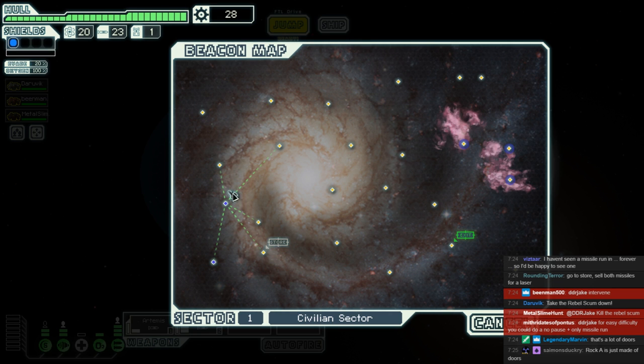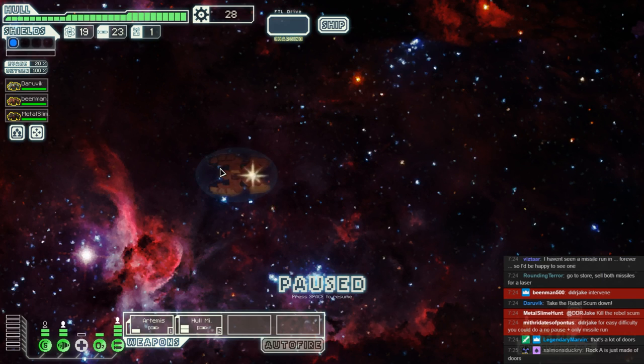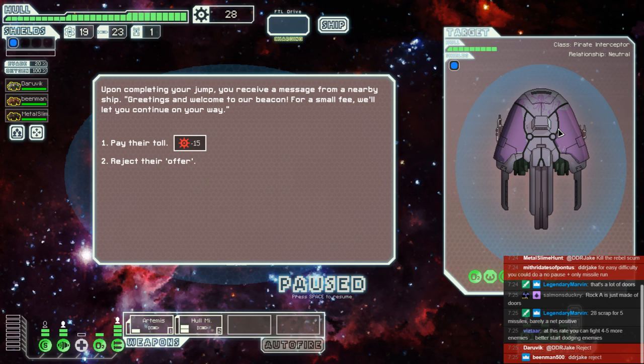We have more exploring to do. I really want to hit up that store, but we need more scrap. Marvin points out that we have a lot of doors here. We're now going to be attacked by this pirate who wants a small fee so we can continue on our way. I've never paid this toll before, and I'm probably not going to start now. He's got a Burst Mark II, which is pretty painful, and a beam, which can also be a bit painful.